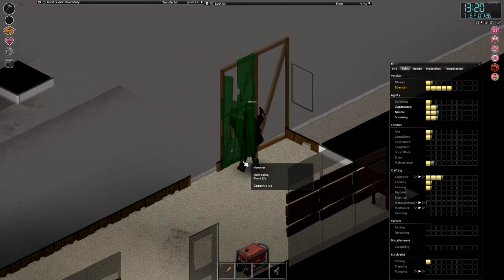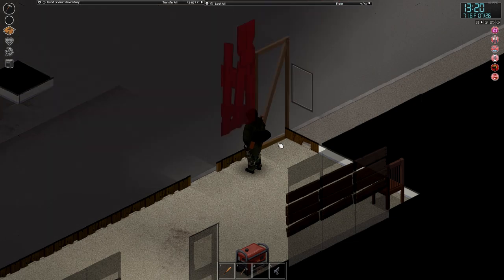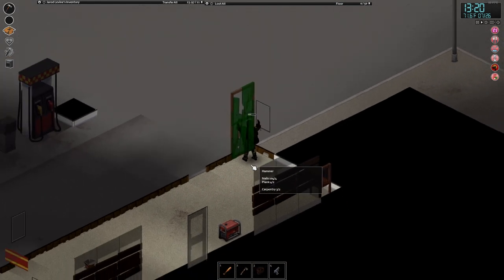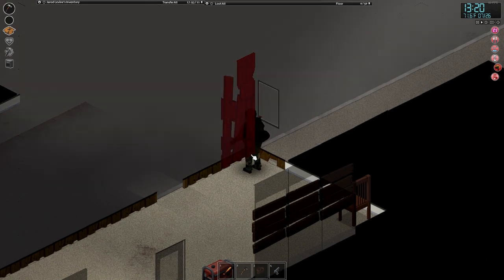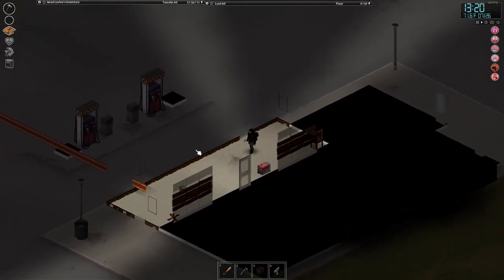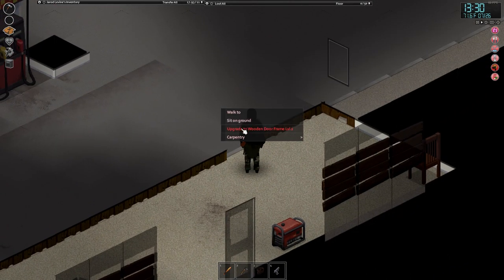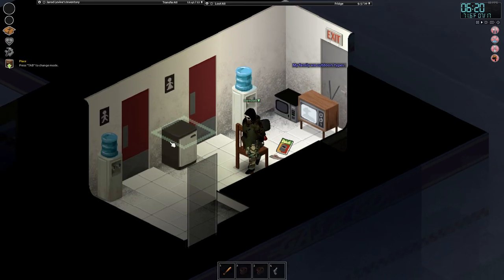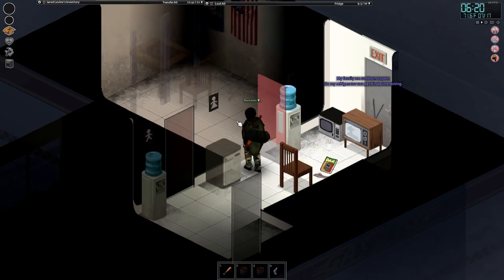So when setting up your generators, put them in a secure location but put some windows, or ideally even put it on a second story platform so that zombies can't attack it and it's emitting its fumes into the atmosphere versus a confined space in your home. But you can only really achieve that if there's already a staircase in your home or with level 7 of the carpentry skill to build a staircase.